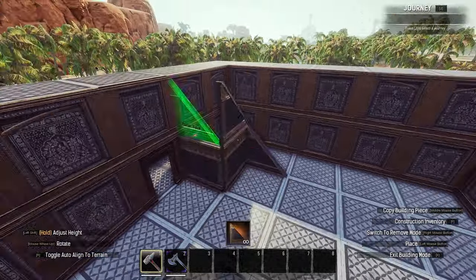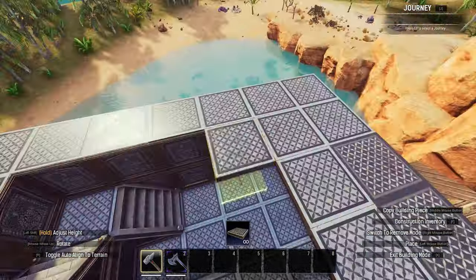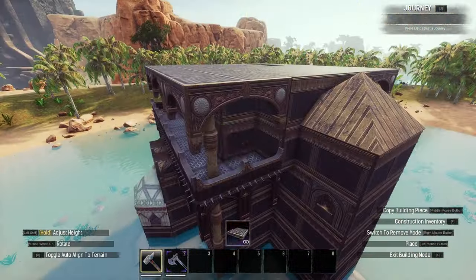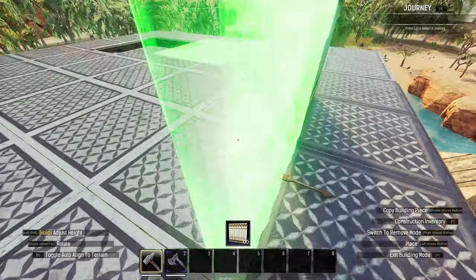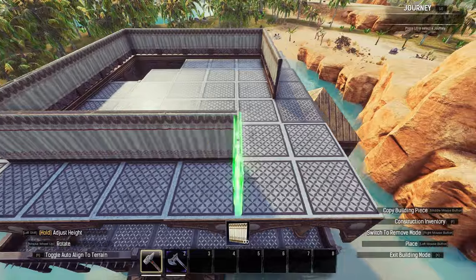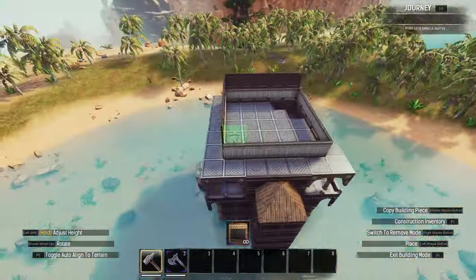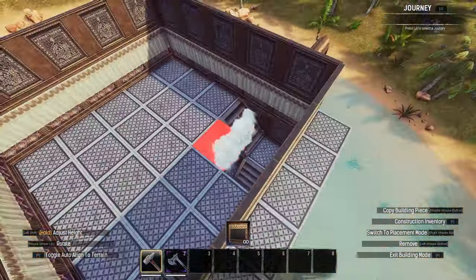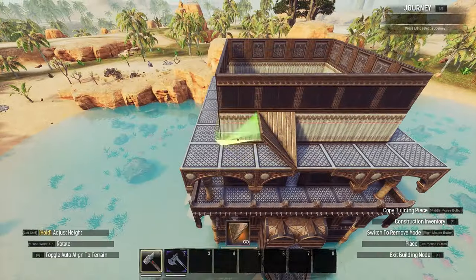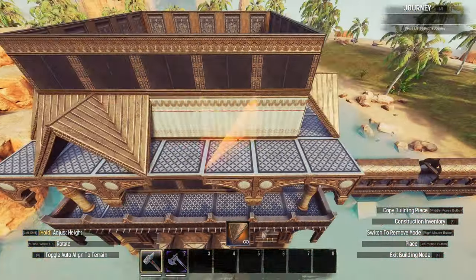Inside the first floor, I added a staircase up to the second floor, which I created by covering the ceilings and running a central tile up for stability. On the second floor — the brothel area — I added a ring of tent walls followed by a second ring of regular Turanian walls. I then used regular Turanian roof pieces to cover the tent walls on the outside, leaving triangular accents that I will later fill with sloping sides.